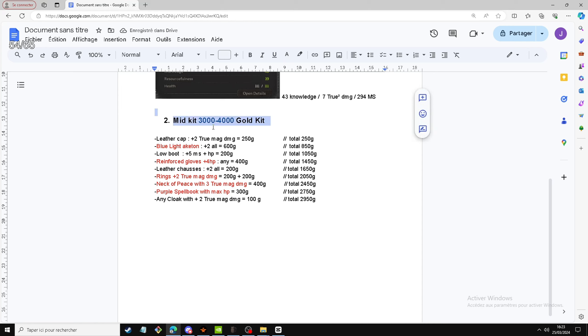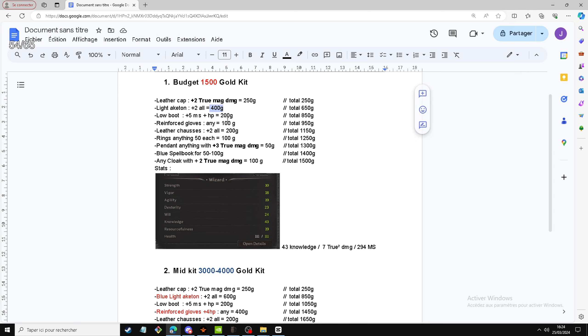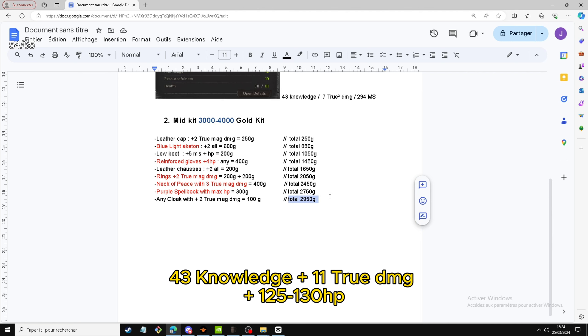For the mid kit, usually around 3000 to 4000 gold, it's similar to the budget kit but with a few upgraded pieces. We went from a green light acton to a blue one, going from around 400 to 600 gold. Then the reinforced gloves now look for plus 4 HP rolls, costing around 400 gold. The rings look for true magical damage on both, usually 200 each. The necklace of peace has 3 true magical damage for around 400 to 500 gold. Finally we upgraded the spell book to a purple one with max half rolls, costing 300 to 400 gold. The total comes to about 2,950 gold.